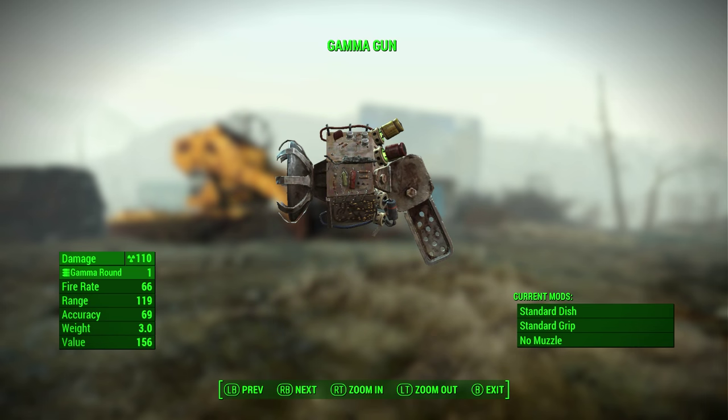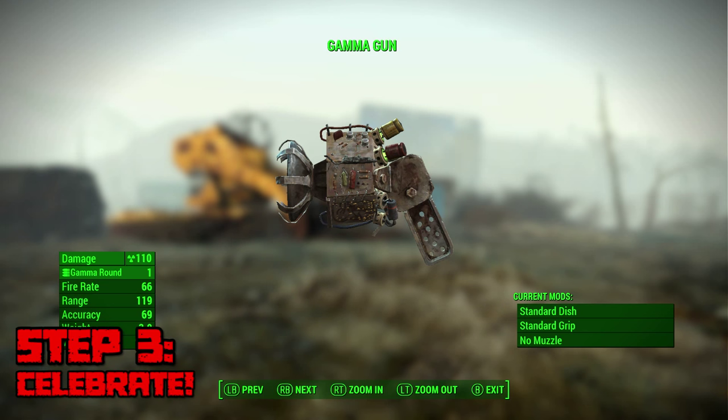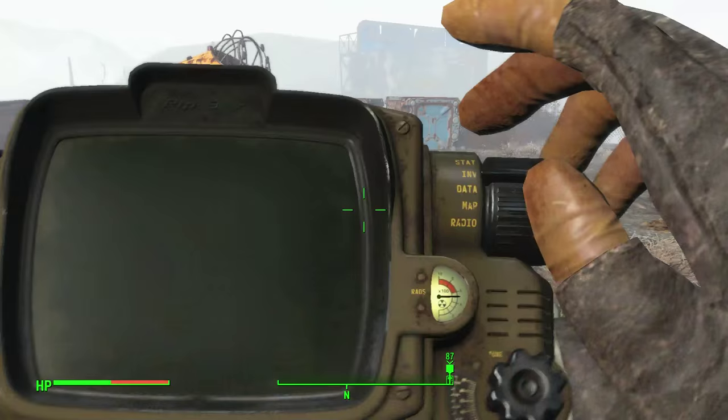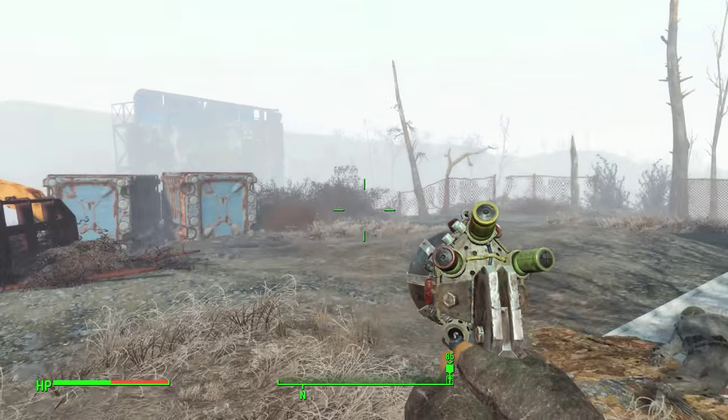The gamma gun does a total of 110 points of radiation damage, which is absolutely ridiculous. And the scariest thing is that this weapon currently has no modifications — and you can modify every single weapon in Fallout 4 — so if you wanted to, you could make this weapon even better, which is honestly a scary thought because it's already incredibly good.